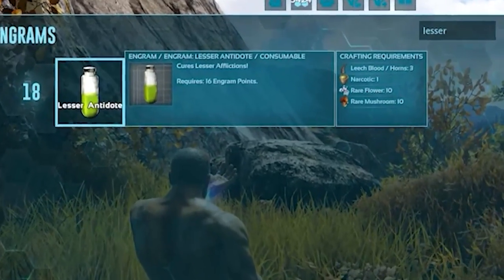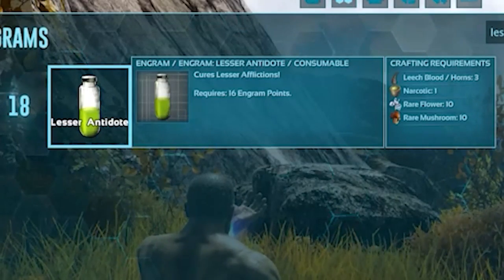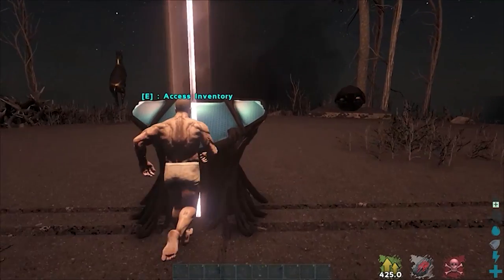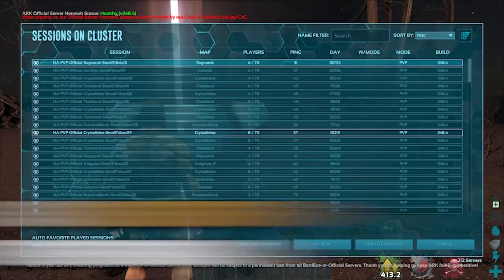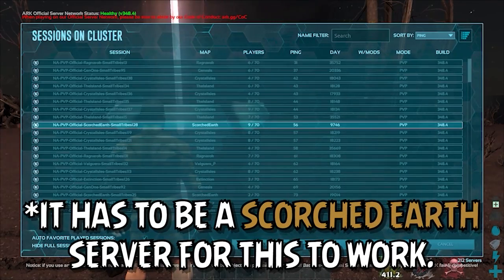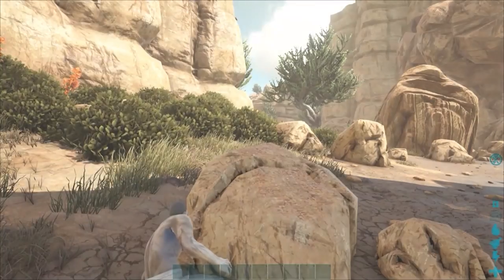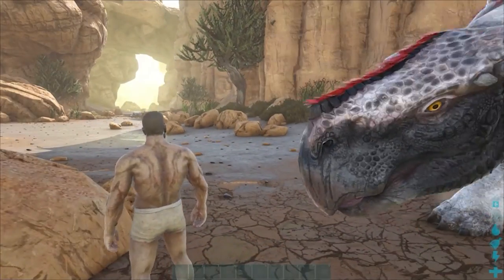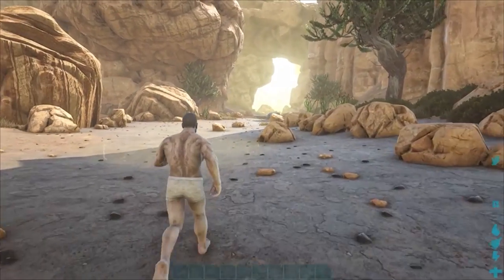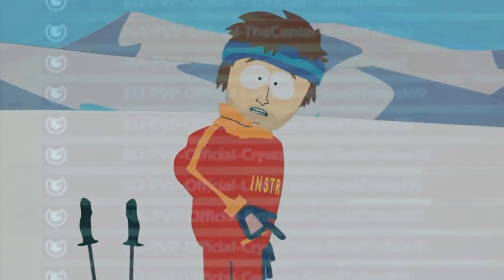Crafting lesser antidotes in ARK is a process more difficult than performing nuclear fusion, so what option does that leave you? Did you know that you can simply transfer off of the current server you're playing on to completely remove the swamp fever infection from your survivor? Simply travel to a supply drop, obelisk, or other transporting terminal structure to transfer to a different map. Once you're cured, you can simply transfer back to the server you were playing on. Just make sure that you remember the name of the server that you left, as otherwise you're gonna have a bad time!